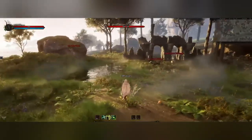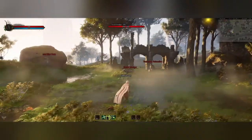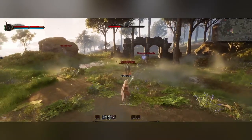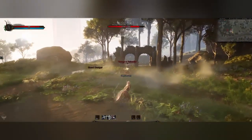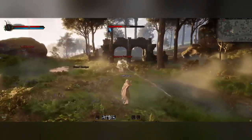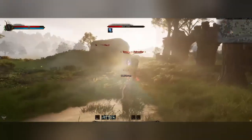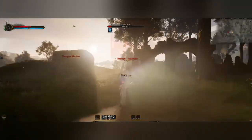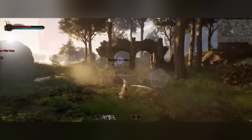Hard locking means you can take your reticle off the target and it won't change. In this next part, I'm going to slow way down so you can see that clearly his reticle is not on the target, yet the arrow still flies dead center mass of his target because he's hard locked onto the target. That's how projectiles work in tab targeting games.